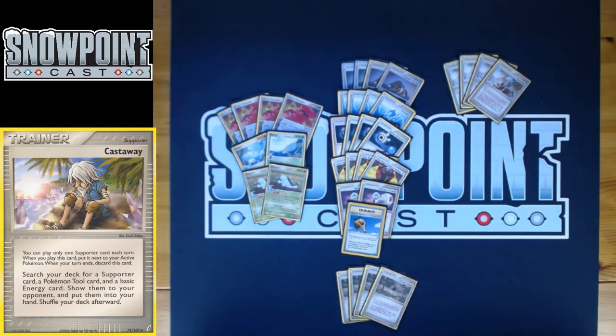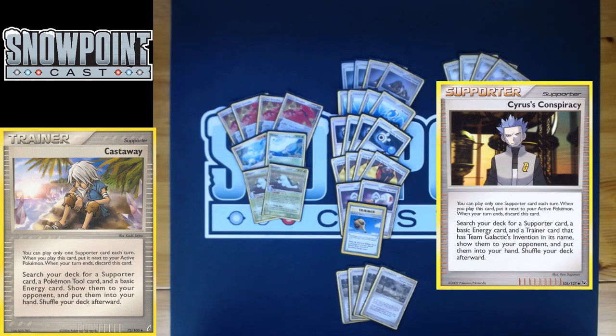You play four Castaway — the best supporter card in this deck. It searches your deck for a supporter card, a Pokémon Tool card, and a basic energy card. This is great because it finds you Cessation Crystal and keeps your energy attachments consistent. Castaway is such an underrated card — especially in this deck. Being able to find that supporter is great too: you can get Rockets' Admin, Mr. Briney's, or even a Team Magma Conspirator. You can also chain Castaway into Castaway if you're expecting a Windstorm — just cast away for another tool to replace the one you're about to lose.